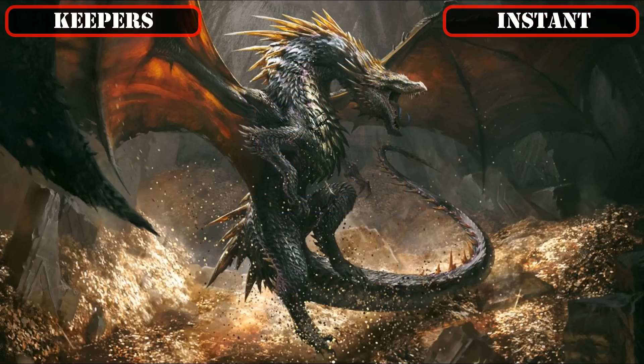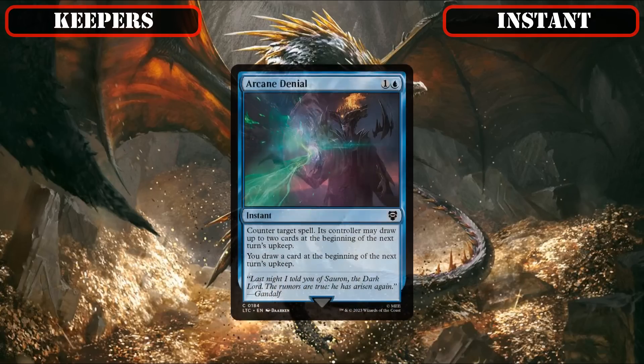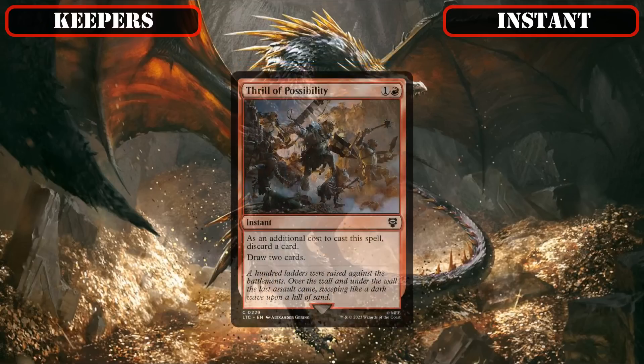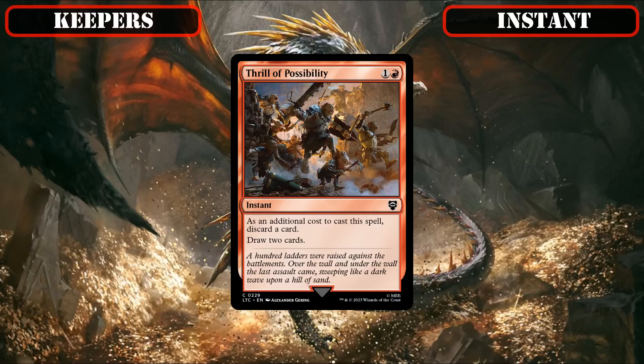It's then on to our kept instants, in which the only two that made the cut are the two-drops: Arcane Denial, which is a solid and cheap source of spell disruption that hampers our opponents' plays while cantripping itself so we can dig deeper into our deck for more resources, and A Thrill of Possibility, which serves as a staple source of flash-speed card selection and graveyard setup to simultaneously fill our bin with reanimation targets and dig deeper for the reanimation spells needed to cheat them into play.